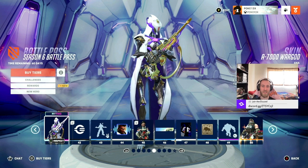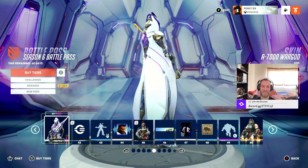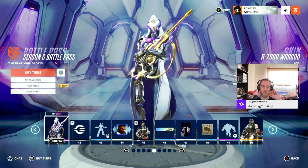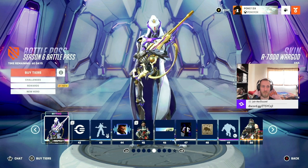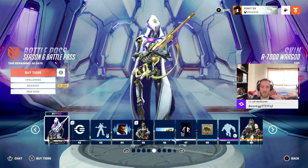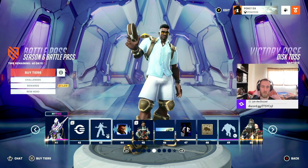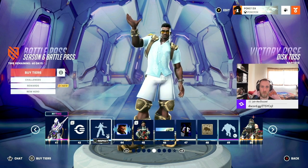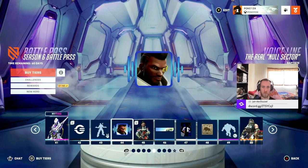And here's the mythic skin early on — it gets even better. This is for Ana. There was also a trailer with her getting assembled and stuff, so it's insane. Another spray. Victory pose for our boy Baptiste — just some hanging out. And then he has a voice line too.